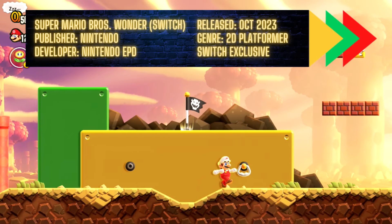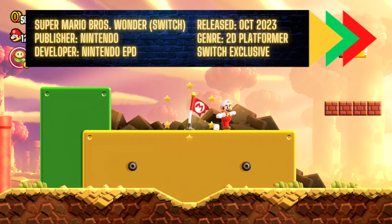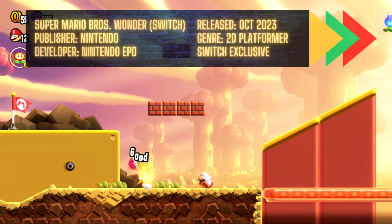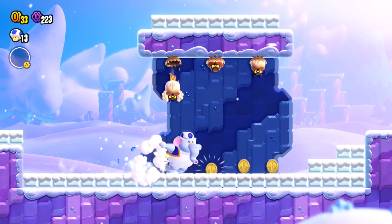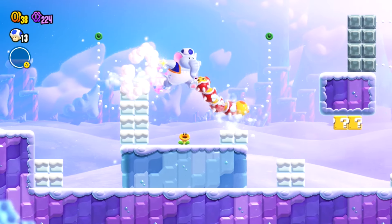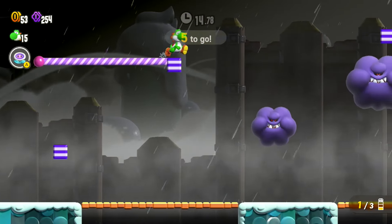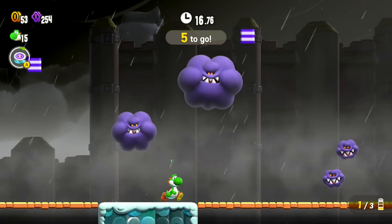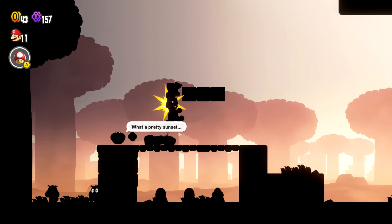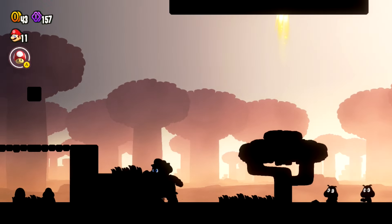While Mario's 3D outings would garner acclaim across multiple generations of Nintendo consoles, the 2D lineup had admittedly grown stagnant towards the early part of the 2010s. Multiple sequels, reused assets and a lack of ideas started to make the 'New' part of the titles seem at odds with overly familiar content. Ironically, the first 2D Mario to ditch that moniker feels like the freshest instalment in a decade, with Super Mario Bros. Wonder offering a genuinely delightful experience that's up there with the plumber's best.